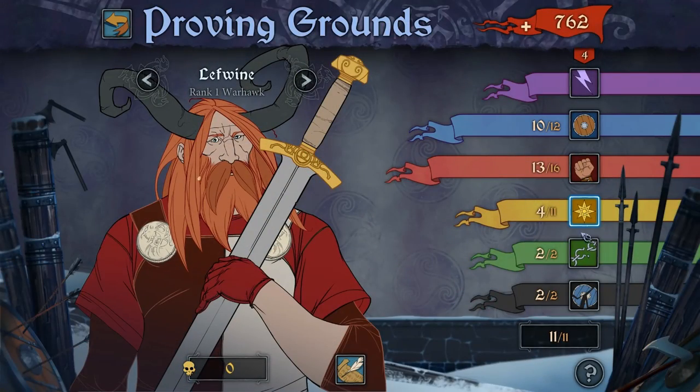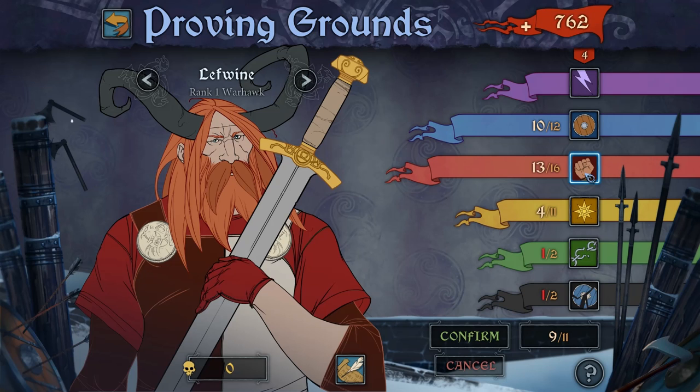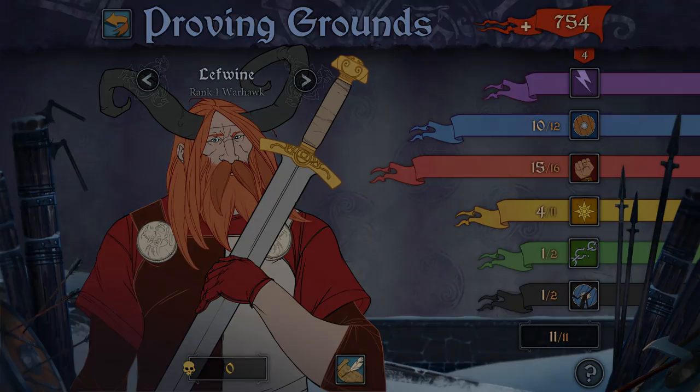That's it for Basic Combat. Head over to the advanced tutorial. We'll go over some of the in-depth concepts including mischance, setting waypoints and movement, and customizing your characters in The Proving Grounds.